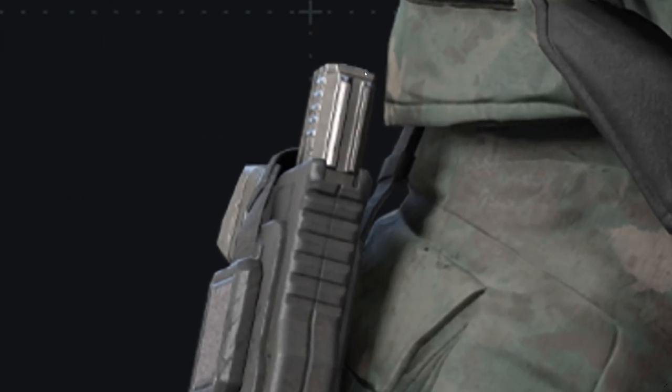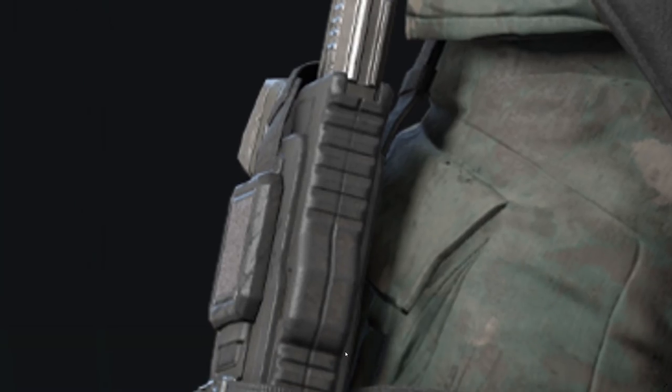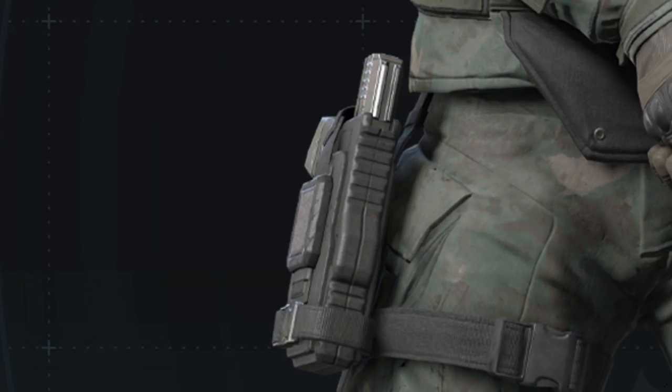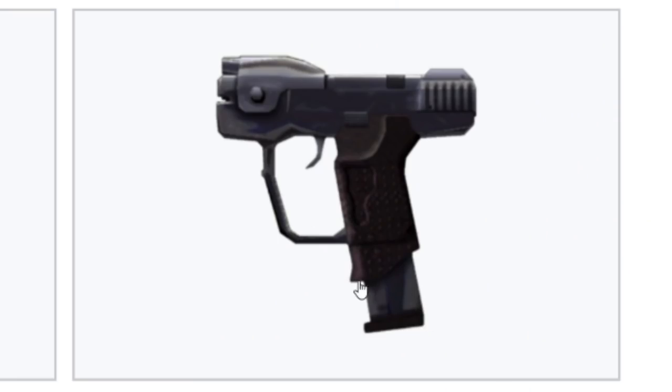This is definitely a side holster, and if we zoom in on it, it has a two-dot iron sight on the top, grooves on the side, and what looks like a hump at the front of the weapon. You know what this looks like to me? This looks like the M6D classic Magnum from Halo: Combat Evolved. Now this is a tin-foil-hat theory since we don't get a full look at the weapon, but the two-dot iron sights, the grooves on the side, and the handle angle all point to it.